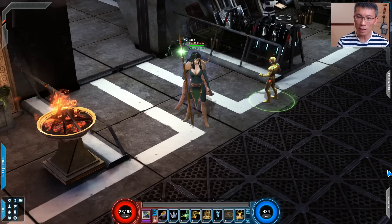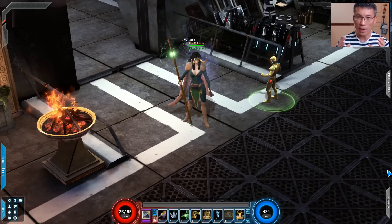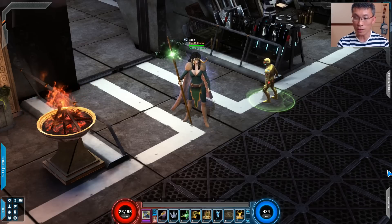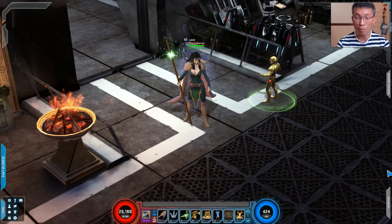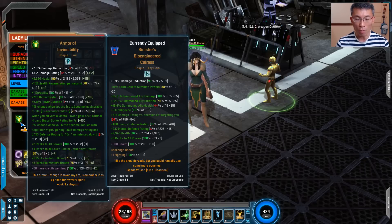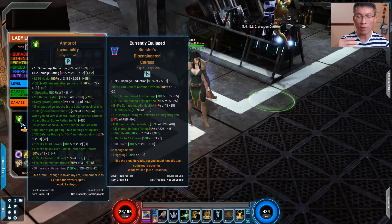Whenever you think of a summoner you always think about the five best-in-slot gear pieces you can farm from various bosses. But from my experience there are scenarios where I find the hero's own gear more useful. For harder content, I use the Armor of Invincibility for better survival due to high health regen, durability, and because Jotun Blood and Son of Jotun powers buff the defensive side of Loki's stats.